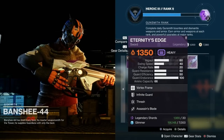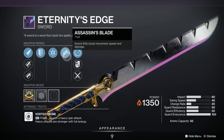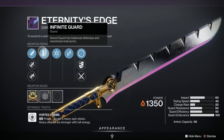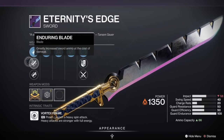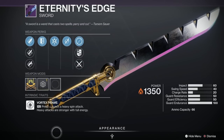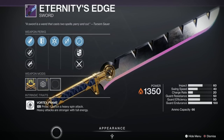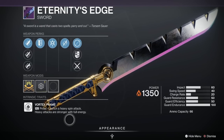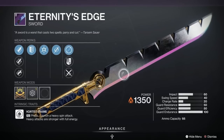For the Warlocks we've got Eternity's Edge — this has been given an A grade. It's got Assassin's Blade, Thresh, Infinite Guard, Hungry Edge, Enduring Blade, and Glancing Blow as well. Now this intrinsic is a Vortex Frame so you've got a spin attack, but you can also block without using up any energy — it's an unlimited block, which is very very useful. So pick that up Warlocks if you haven't got it.